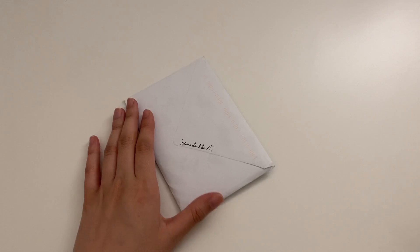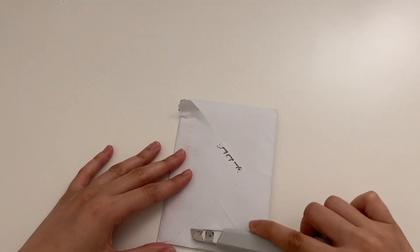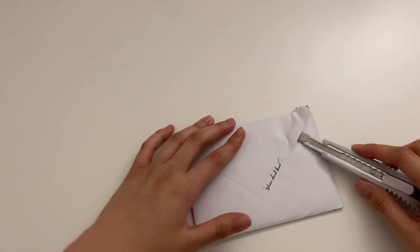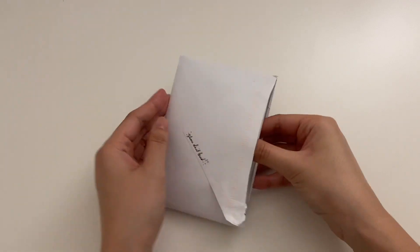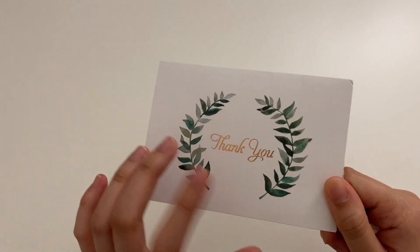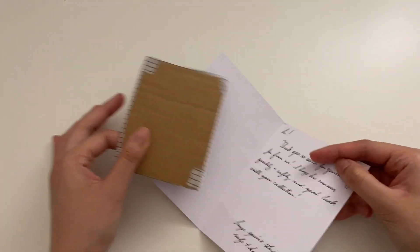First up I have this one. I honestly have no idea what this is but let's just get right to opening it. Oh there we go, that was easier than I made it out to be. This envelope is so cute — it's my second time getting an envelope like this exact one. I honestly don't know what this is, I kind of forgot what I got, so I'll just keep it a surprise for now.